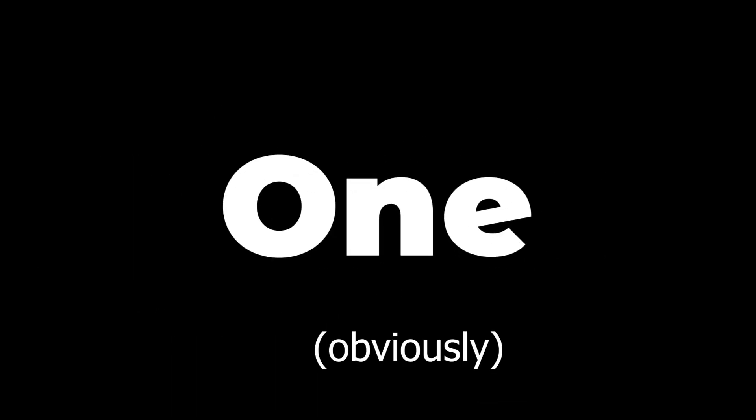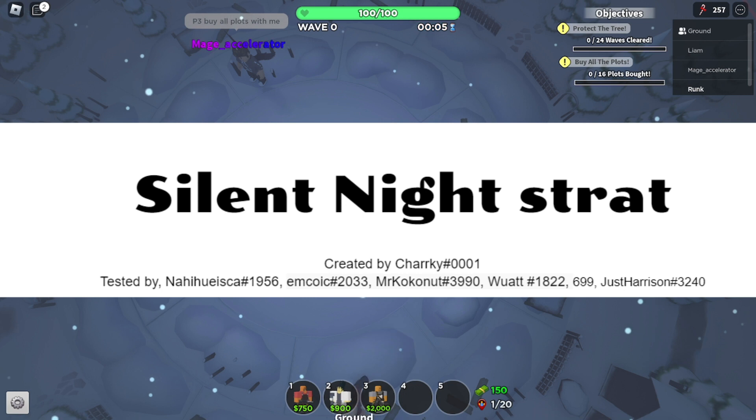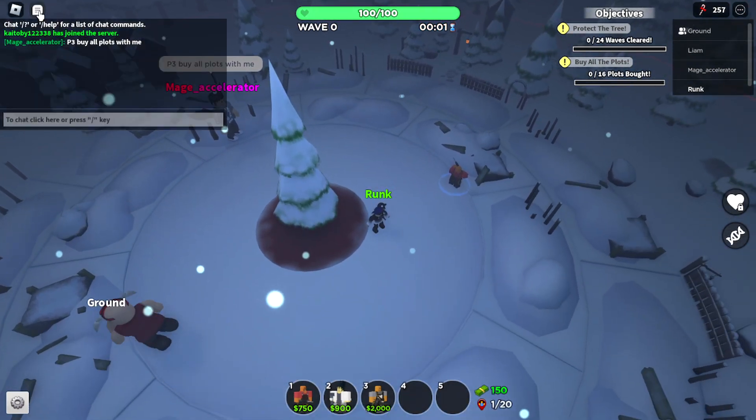Yesterday, CDS got a Christmas update and they added a new event. This video was originally 8 hours, so I'm going to narrate over the strategy I used - a friend helped me with it. Me and my friend were using the Jax Harrison strat, which was basically the OP strat, as we done it first try using this strat.